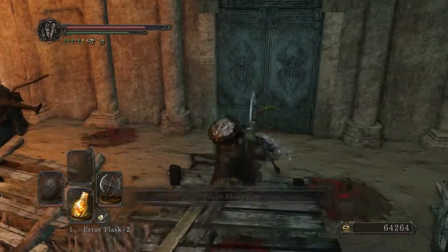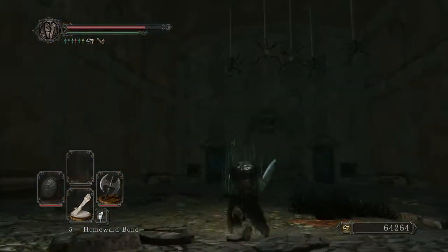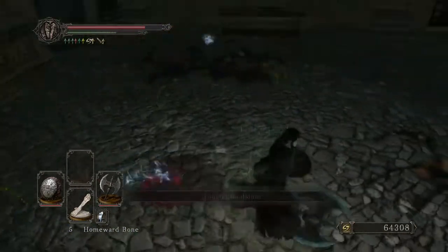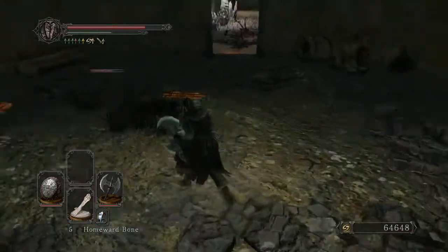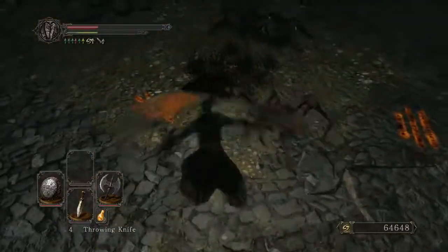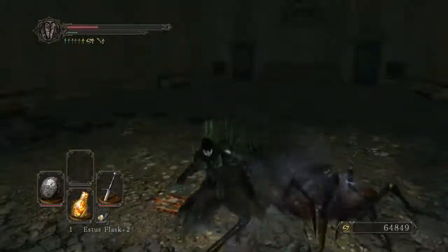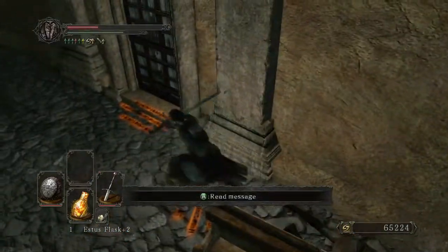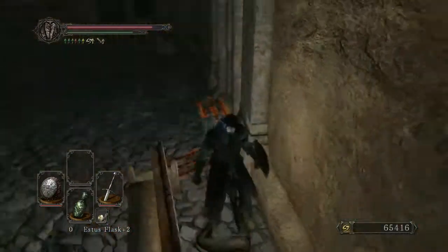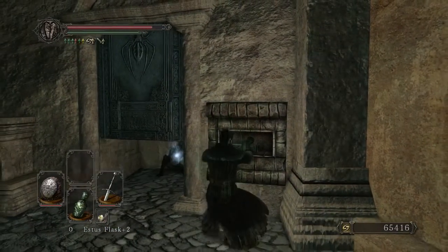There we have it. I'm going to grab the side loot in this area and open the door, and then I'm just going to homeward bone back out because I need to upgrade my equipment. There are still a few more things to be done - I need to aggro this one up here, have him drop down, grab the item and open the other door as well, in order to be able to run through once I'm coming back for the second go-round.